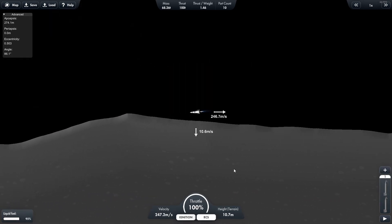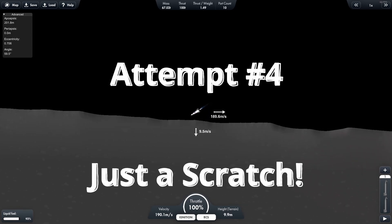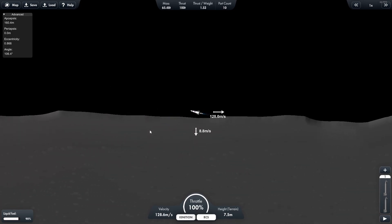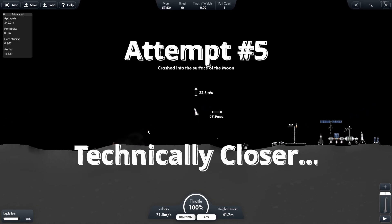Next attempt: just past that crater, just a scratch — just nicked the surface of the moon, and that was game over. The next attempt, number five: I hit it, but technically I was a little close to the station. So I guess that's an improvement.